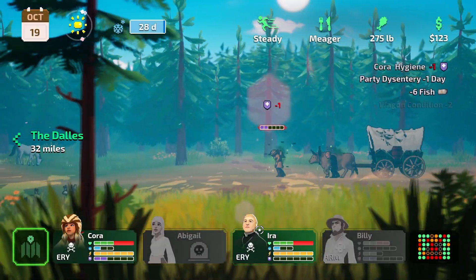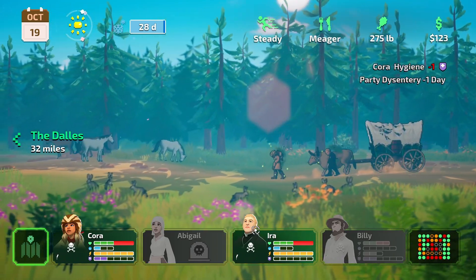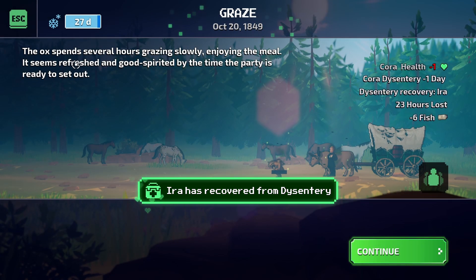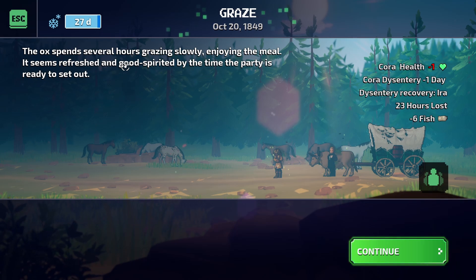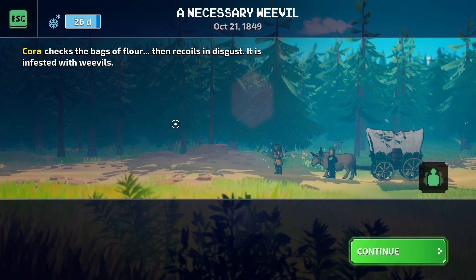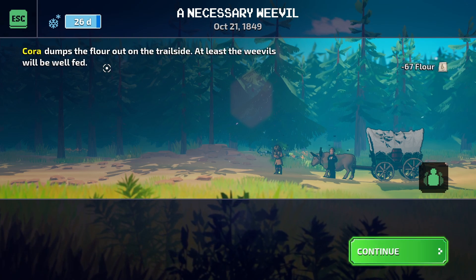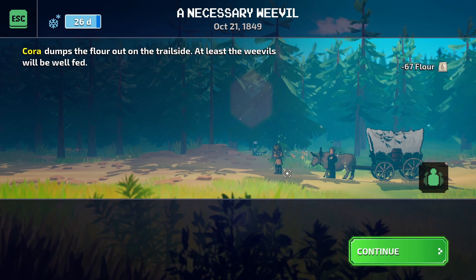Not looking great, but we don't have any place to set up camp to boost their morale. But here are some horses. The ox spends several hours grazing, slowly enjoying the meal - seems refreshed and good-spirited by the time the party is ready to set out. That's wonderful. Cora checks the bags of flour then recoils in disgust. I'll just discard it. Cora dumps the flour on the trailside - at least the weevils will be well fed.